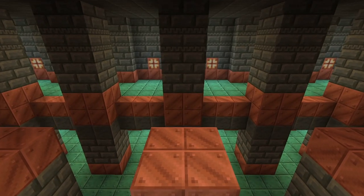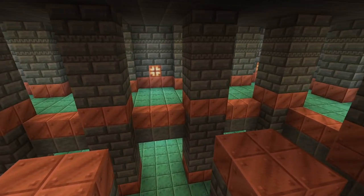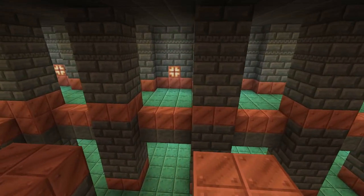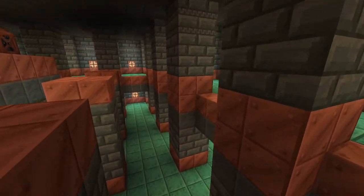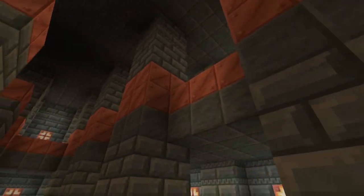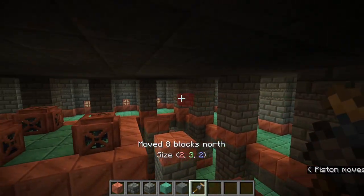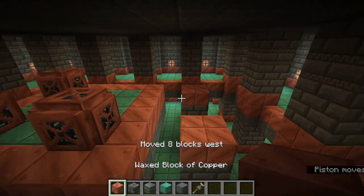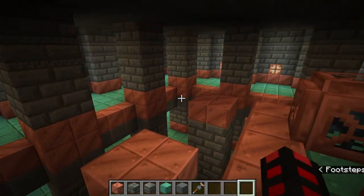With the extra details removed, we now have ourselves a very simple room. You might want to change the pillars — you can see how they look bare, but you can add a bit more copper and some polished tuff, and what do you know, you have better pillars, though this is optional. Once you're done with this specific room, you can more or less apply everything mentioned here to other rooms.